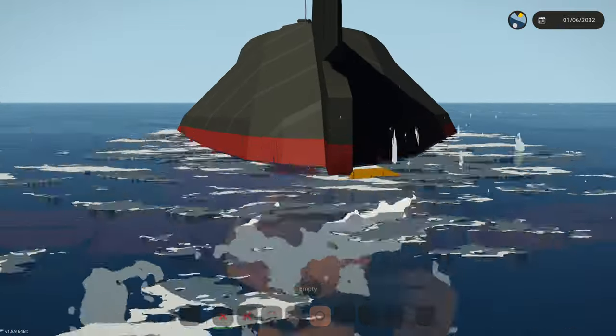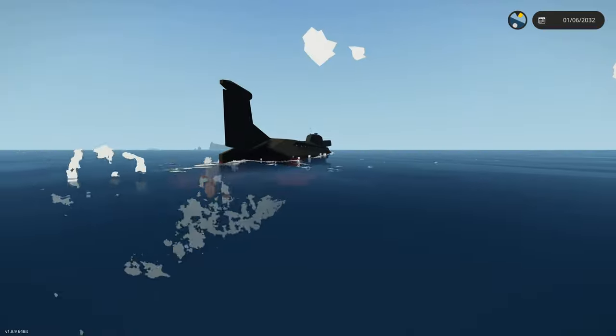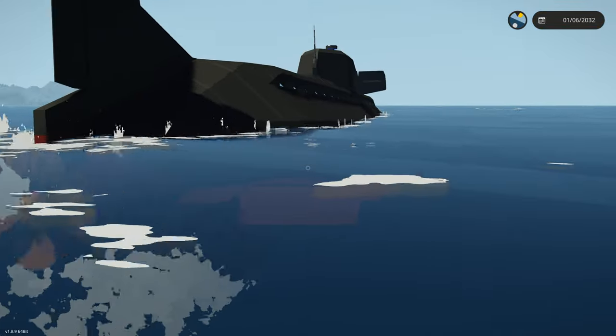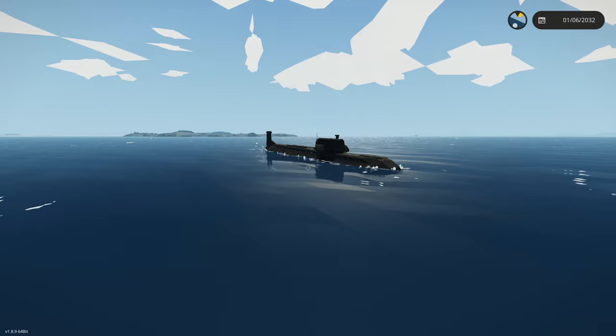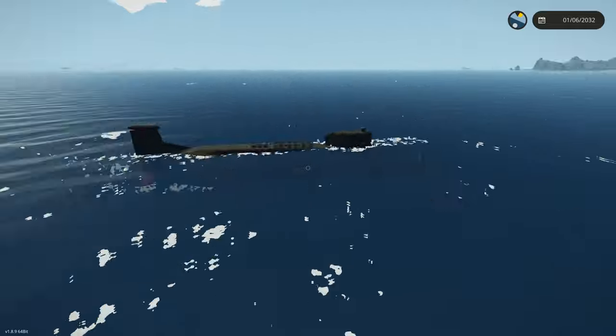We're filling all ballast, so this thing should start sitting lower in the water every second. Yep, the propeller is definitely lowering - great. Now I can use my pitch. If I angle this thing down it should really start angling down, but I think we need to fill up with a little bit more water. We are trying as hard as we can to dive. It's kind of working - see, we're going underwater.